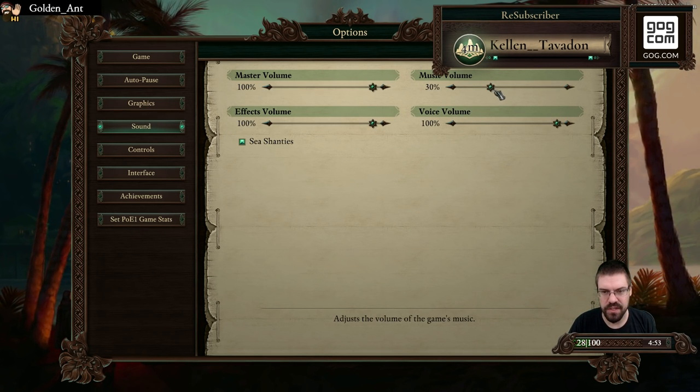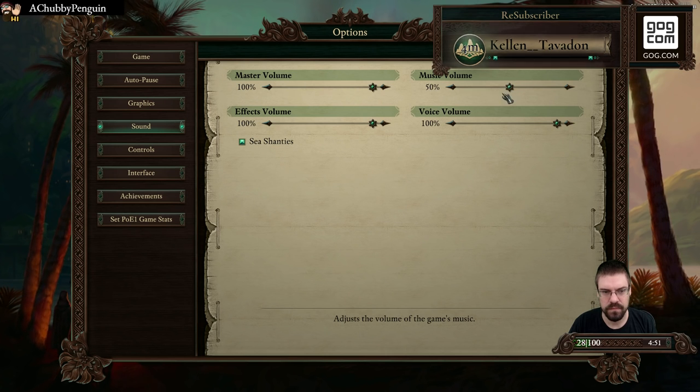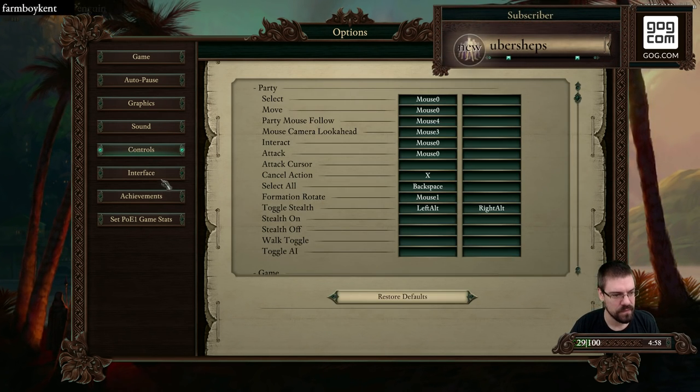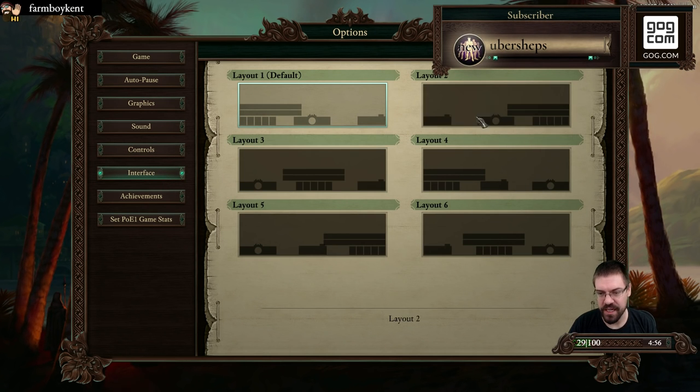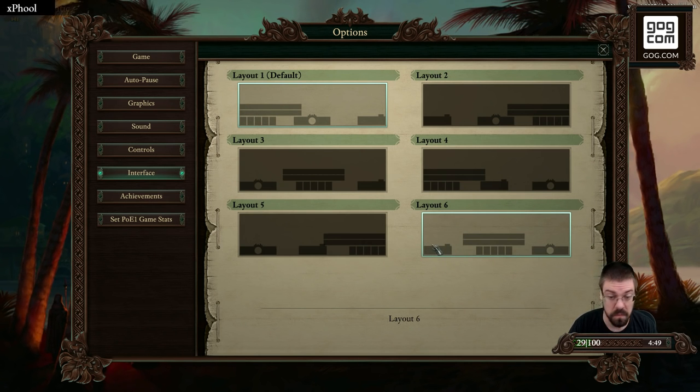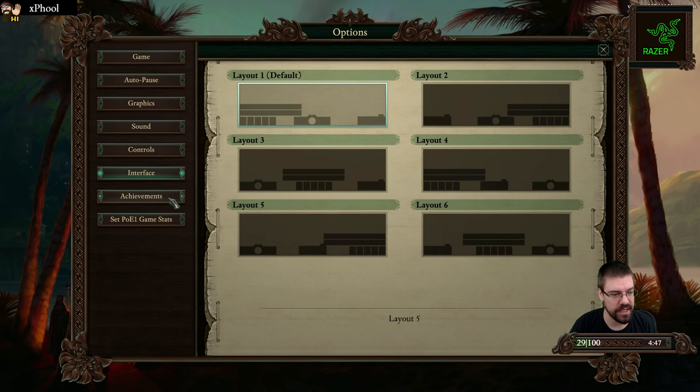Sound — we'll play with that later as we need to. Let's turn the music up a little bit. Sea shanties? I like that. Interface — this is a cool feature. We get to pick your layout. We're just going to keep it default for now, but we may move it around later. That can be kind of fun. Maybe I can do this one and put my camera right there. Take a look at that later.